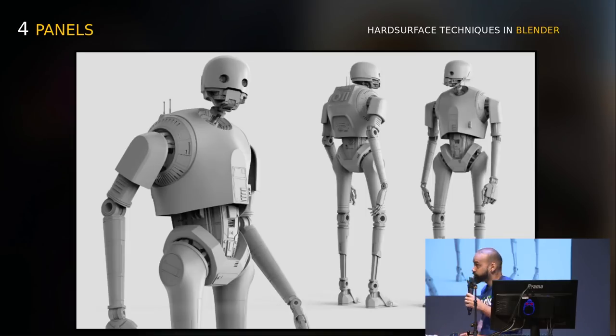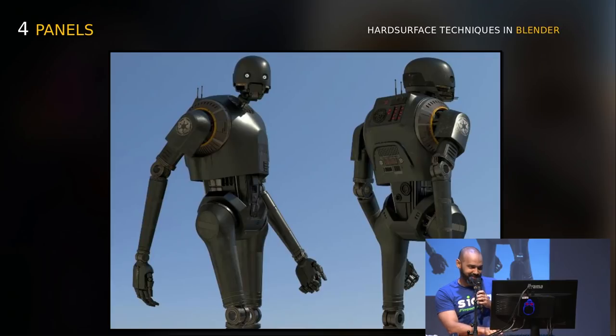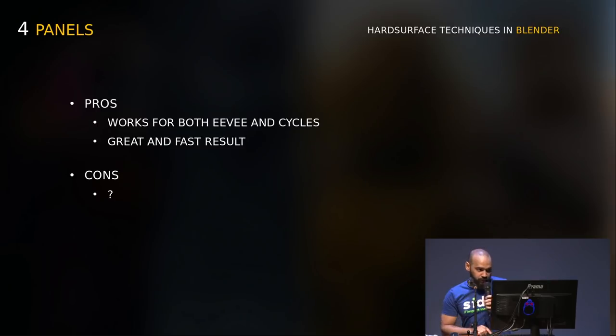Some renders to see the result — I'm quite a crazy render guy, you can see. It's a real-time render. So the pros and cons: pros — works for both Eevee and Cycles, and great for fast results because you just put the modifiers and start creating and splitting the edges you want. The cons — I couldn't find one, which is nice.